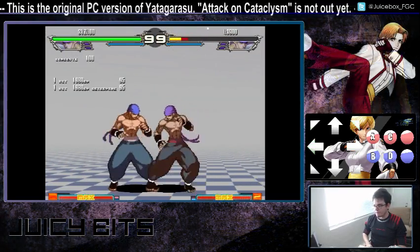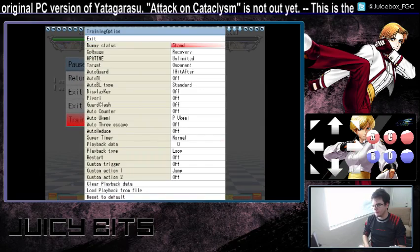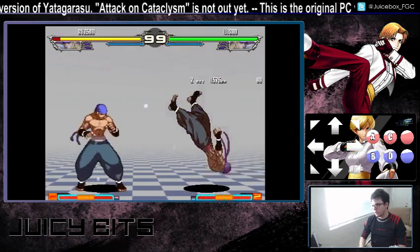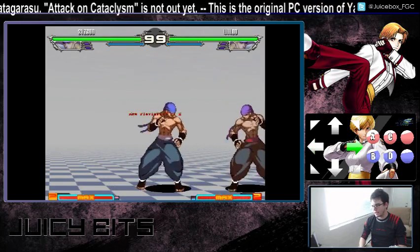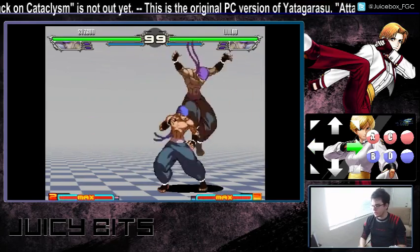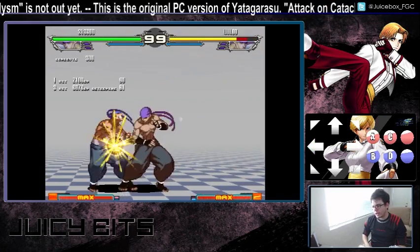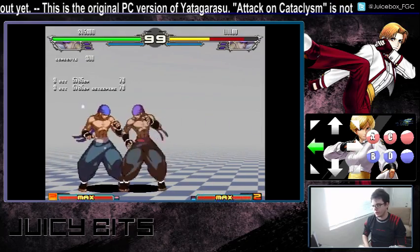It's interesting to note that the very first light kick looks like it hits low, but it doesn't actually hit low — you can block it just by holding back. So since it's not a low, its use is kind of eh. Also, you can mix between the punch and kick chains: light punch, light kick, light punch, light kick, light kick, and you can just go between them like this.